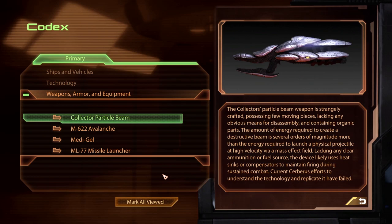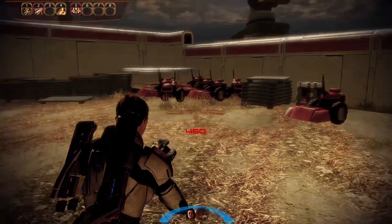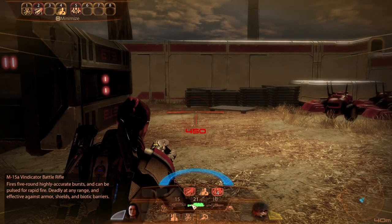Lacking any clear ammunition or fuel source, the device likely uses heat sinks or compensators to maintain firing during sustained combat. Current Cerberus efforts to understand the technology and replicate it have failed. Cerberus specifically — curious.